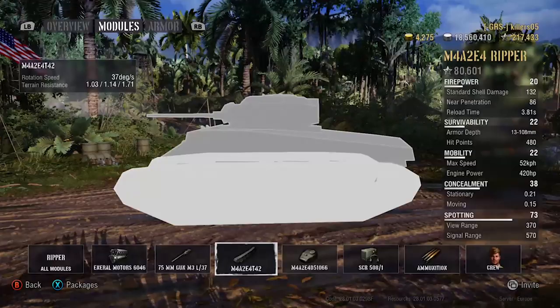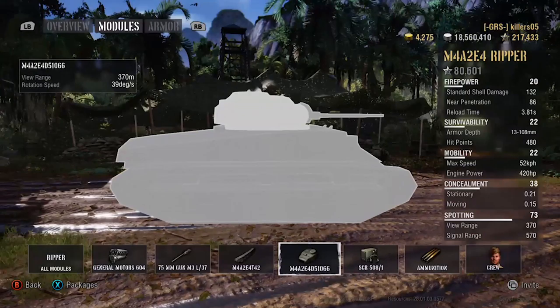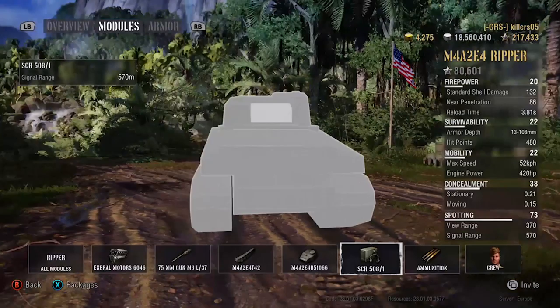Very precise terrain resistances — 0.3s and 0.4s all over the place. Traverse is pretty good. Radio is a bit of a letdown at 500m signal, but the way you play the tank it's not really that much of an issue.